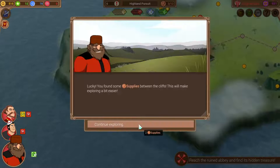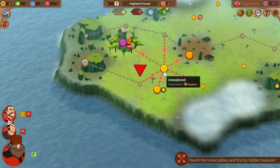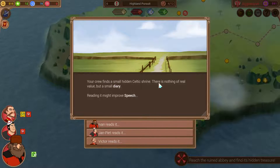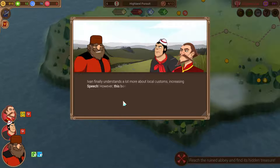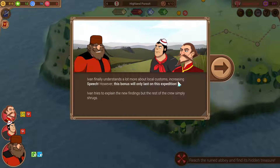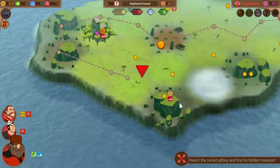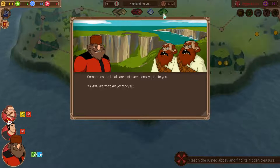Let's go over here - found some supplies. Celtic shrine - there's nothing of real value but a small diary. Reading it may improve speech. Ivan does that primal roar so he might be valuable to have that speech boost. Ivan finally understands a lot more of the local customs, increasing speech. However, this bonus will only last for this expedition. Ivan tries to explain the new findings but the rest of the crew simply shrugs. We have four nodes left - perfect. This has been such an empty island - I've barely gotten anything here.